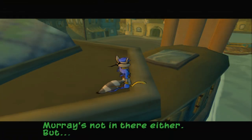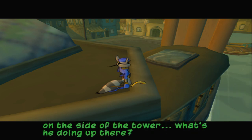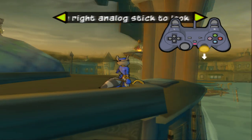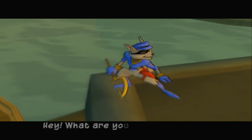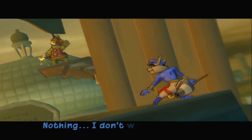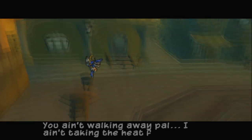Murray's not in there either. But hey Sly, check out that guy on the side of the tower — what's he doing up there? Hey, what are you looking at? Who sent you? Nothing, I don't want any trouble. You ain't walking away pal. I ain't taking the heat for this big sign. Get him boys.